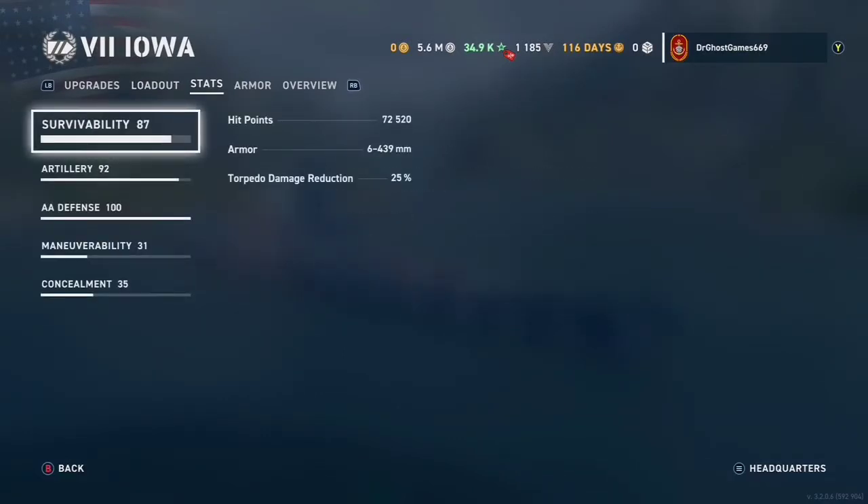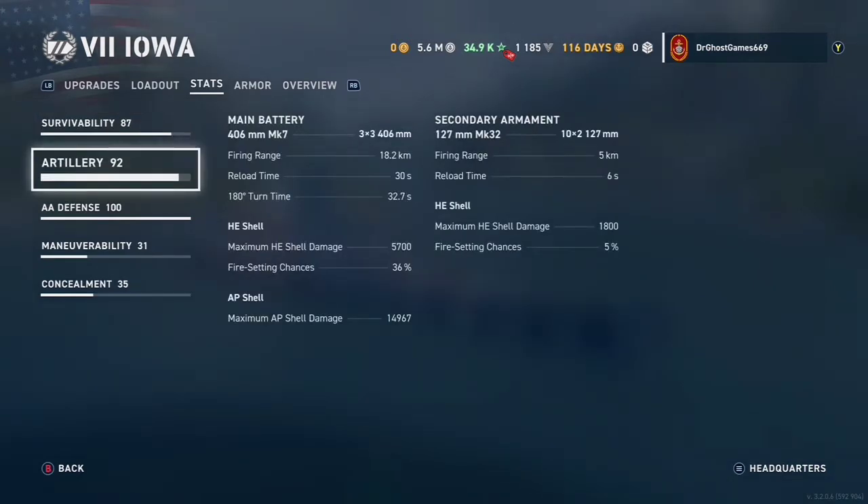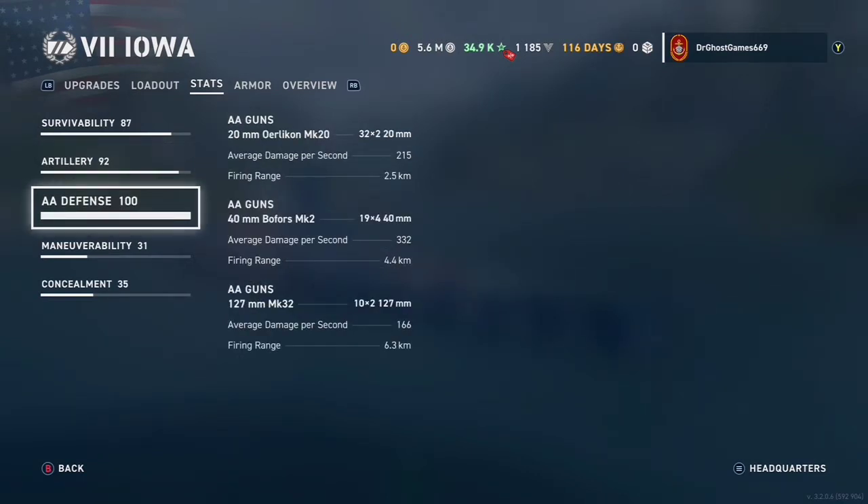Let's take a look at the stats. We have 72,520 hit points and 429 millimeters of armor — that's a lot. Torpedo reduction is 22%, not great. We have nine 16-inch .50 caliber guns that reload every 30 seconds. AA defense is probably some of the best in the game, if not the best. The Iowa has extremely good AA, and if you put an AA build on it, it could be even better.